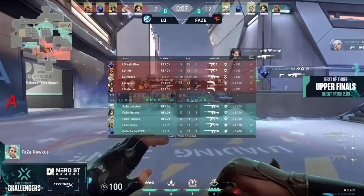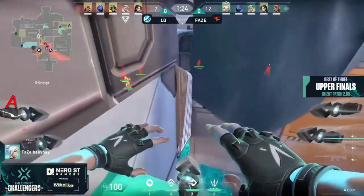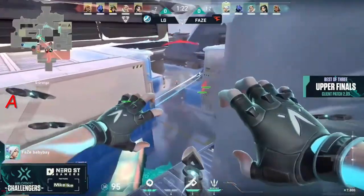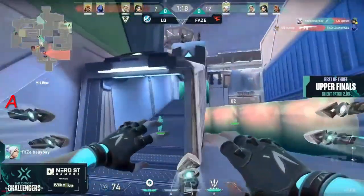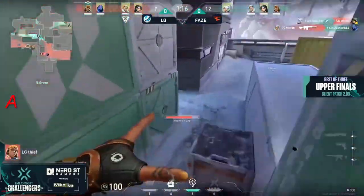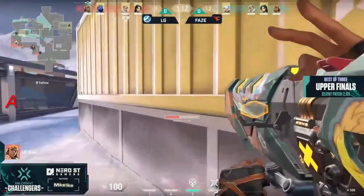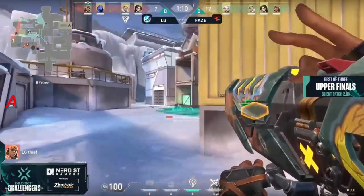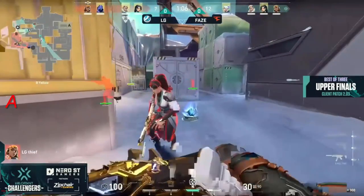This time baby bay pushing all the way down with knives. They expected to be on A side but they're going to push underneath tube at the same time as baby bay peaks over — without the Hunter's Fury as well. The synergy is so good and this is going to be them trying to close out the round. But thief claps back, he has a showstopper now available to take space on the B side. They're all the way down mid so they can clear this up and maybe get the spike down.